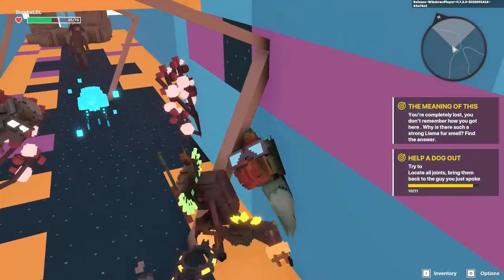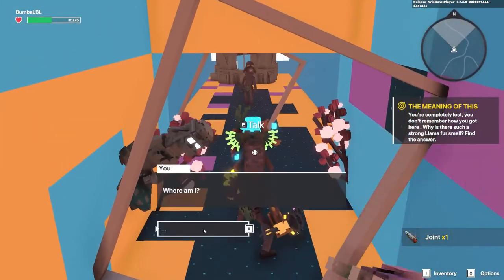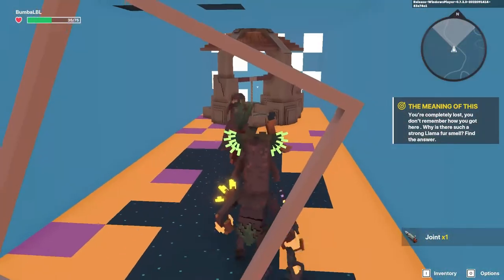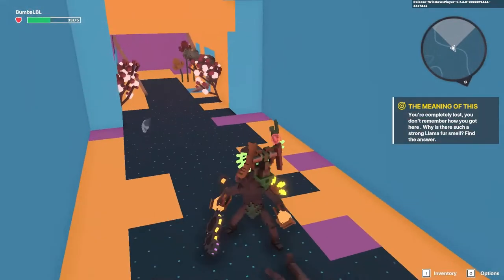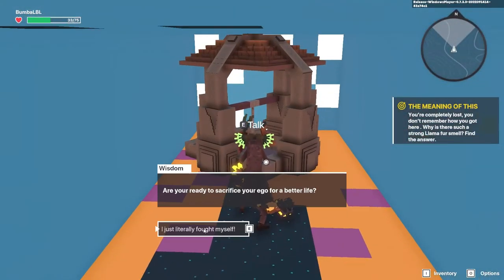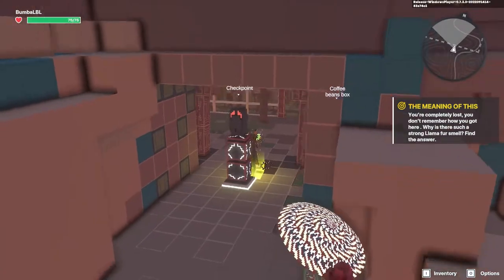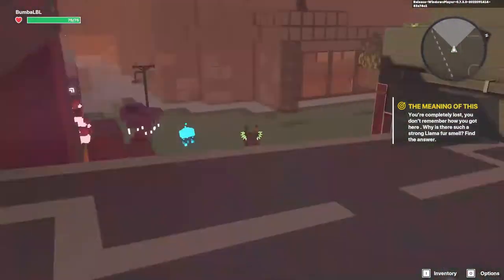Now we end up in a little trippy kind of area — there's a little blue jellyfish and it looks like we're fighting ourselves. 'Are you ready to sacrifice your ego for a better life? Let's dive into the infinity well.' And now we've actually come back to the checkpoint that we interacted with earlier.